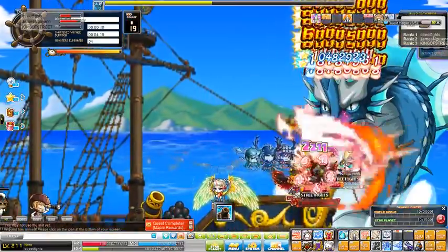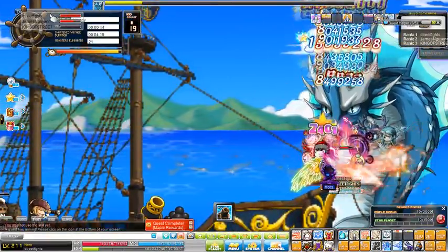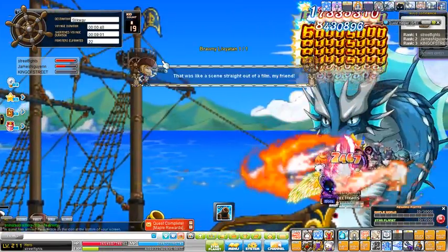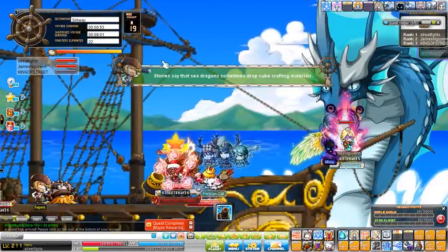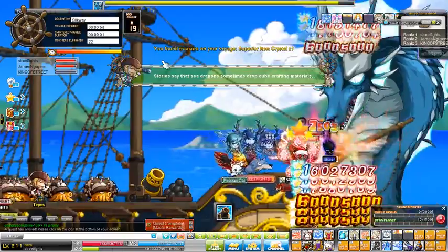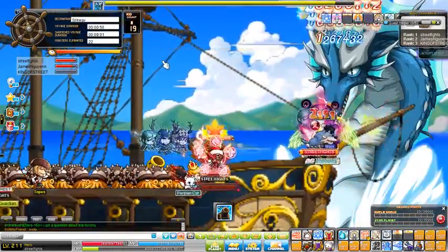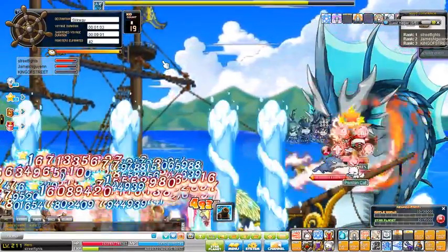There are three types of Sweetwater ones. One is called Silky Way, which is more bossless, so more chance for Sweetwater items and Cubes. There's a place called Hunters Way and that's for more monsters, more mobs, which is more EXP. And the third one is called Gold Way, so that all gives you more denials.